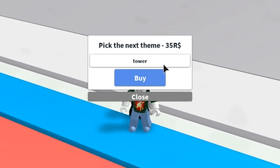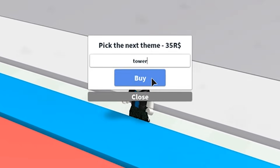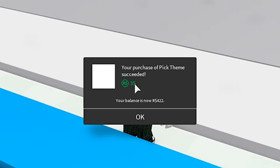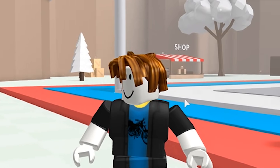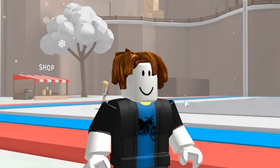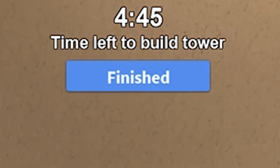Alright, let's pick another one - who won by the way? Did I win? We're gonna pick tower. Alright, we're gonna pick tower for 35 Robux baby - it's such a rip-off man. Oh my god, it actually went through - we can build a tower!